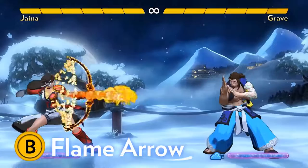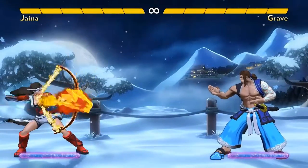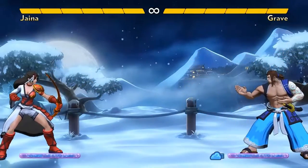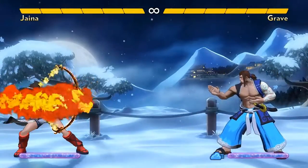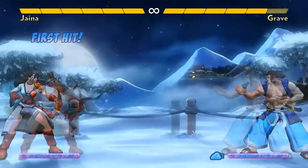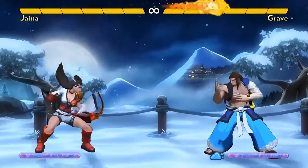Her B button shoots a flame arrow. She can do that on the ground or in the air. On the ground, she can hold down the B button to charge it up. Her level 2 shot destroys enemy projectiles and keeps on going. Her level 3 shot is unblockable. In the air, holding B doesn't charge up her shots, but it does allow her to extend her hang time, which can be helpful.